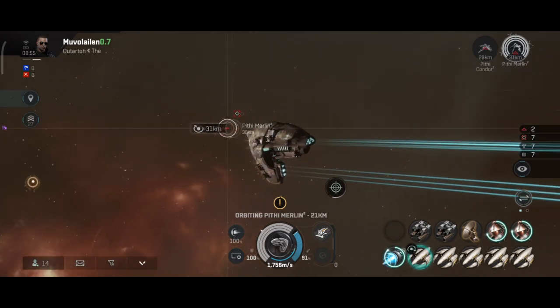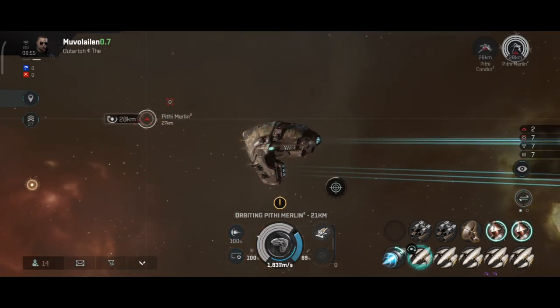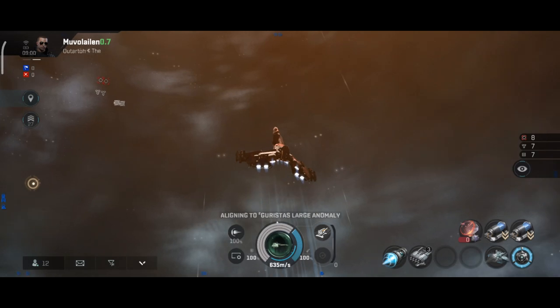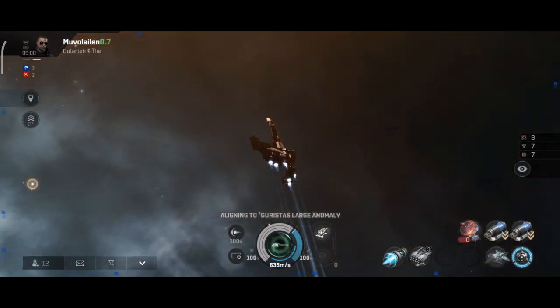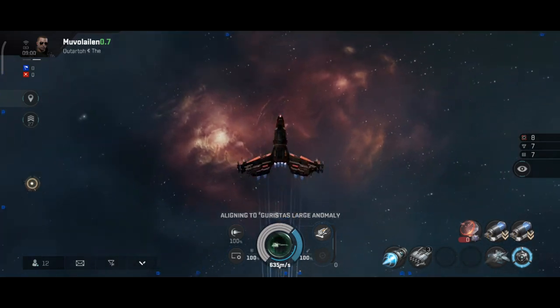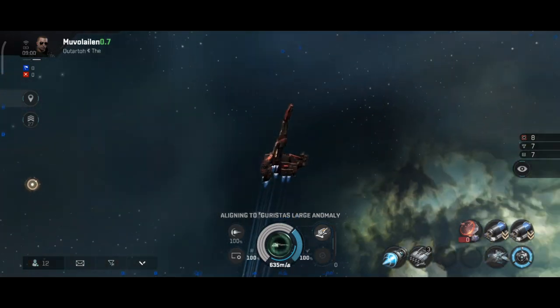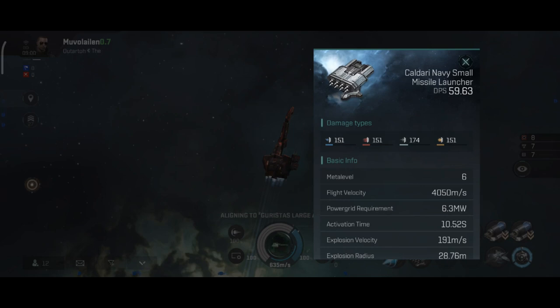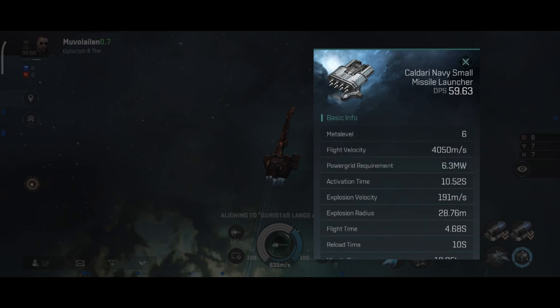Now that we're done with drones, let's talk about missiles. Missile mechanics are a little bit tricky. While they do not have the disadvantage of tracking like turrets, they have a complex damage application formula which is very important to know if you're going to fly missile boats. Like drones, missiles travel from your ship to your target, but since they are homing missiles, they will always hit as long as the target is within your missile range.